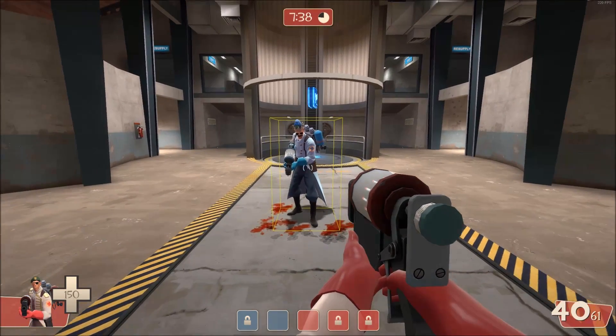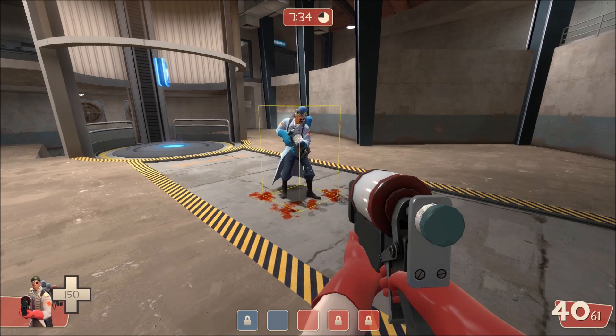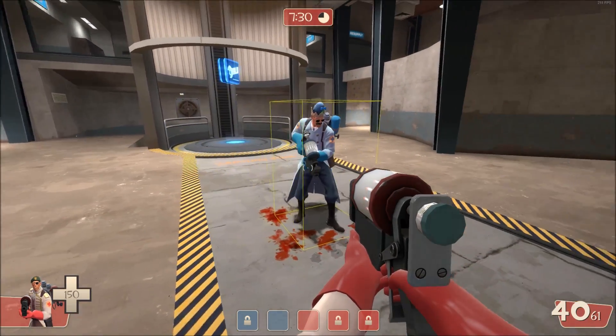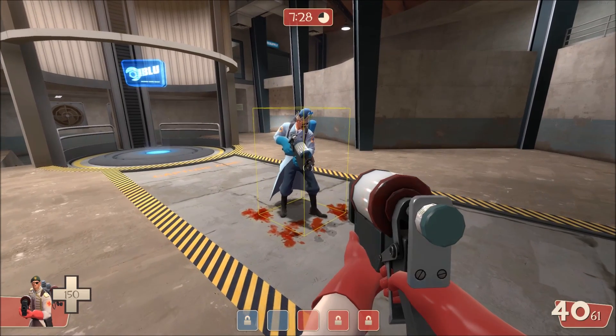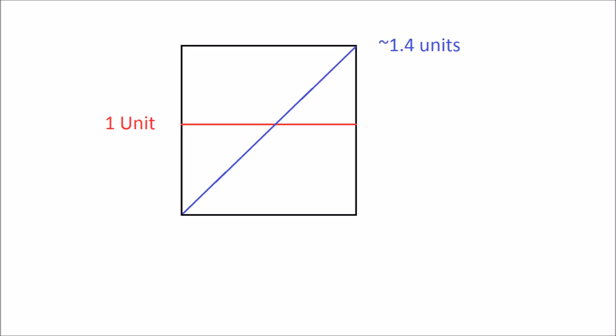The problem with this hitbox is that the visible cross-section's size changes significantly when viewed from different angles. The diagonal of a square is the square root of 2, or about 1.4 times larger than the sides. This means that sometimes your shots will be up to 40% easier to land depending on how you, your opponent, and the map are oriented.